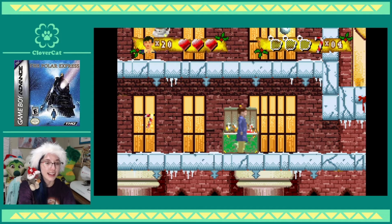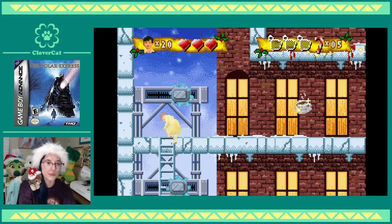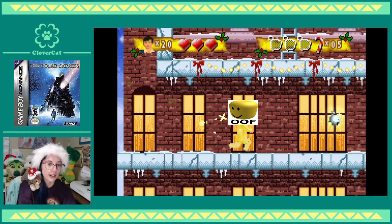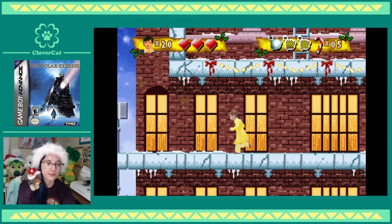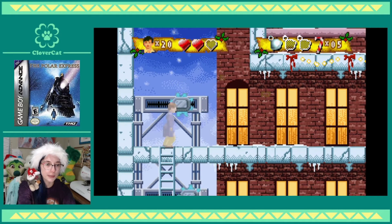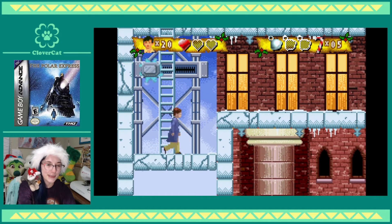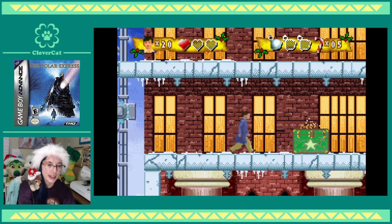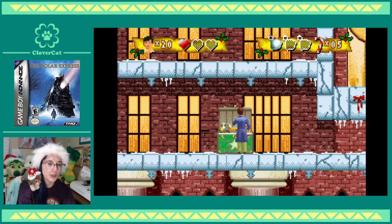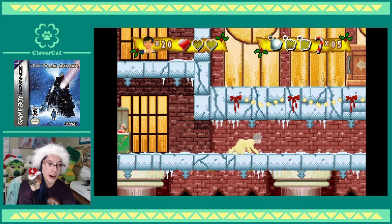Ideally you wouldn't have lives at all — like if you got hurt you'd just fall down and go 'oof.' This power up is not long enough. I'm really good at dying in this game. But yeah, that's another thing they could do to make the game better — just have more checkpoints everywhere. That would actually remedy a lot of the problem I'm having.